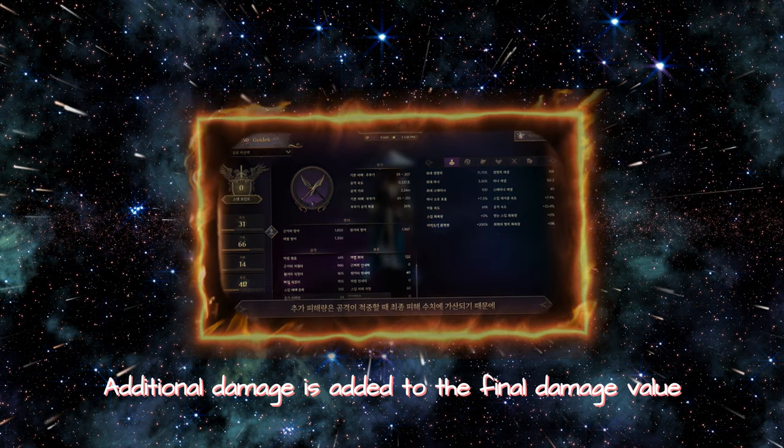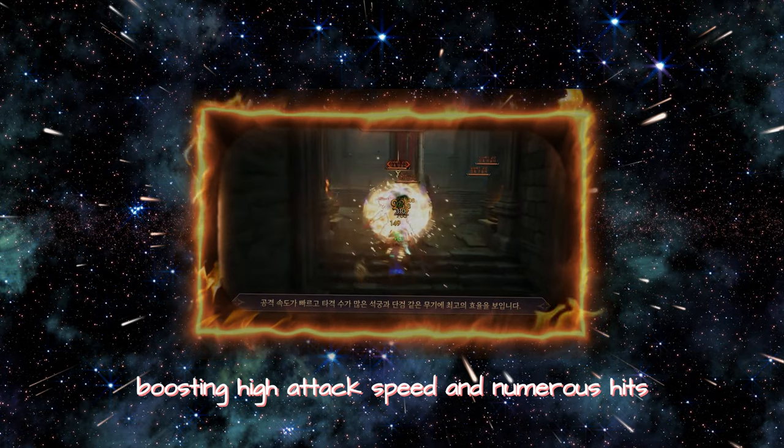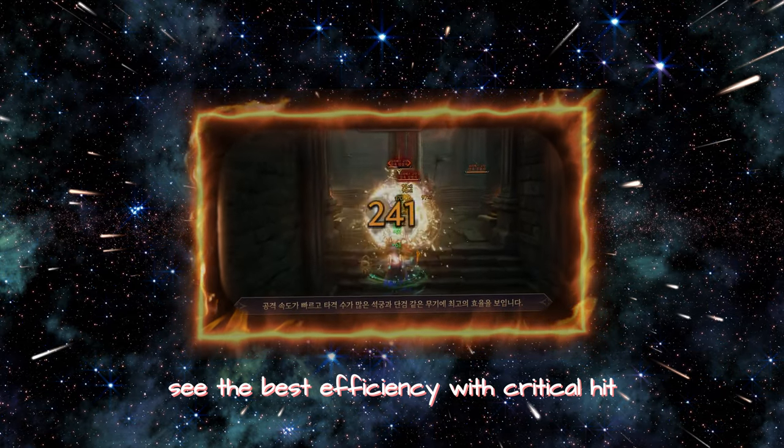Additional damage is added to the final damage value after the attack hits. For crossbows and daggers, boosting high attack speed and numerous hits, critical hit provides the best efficiency.